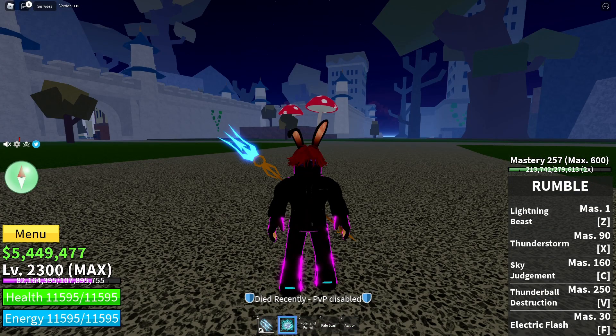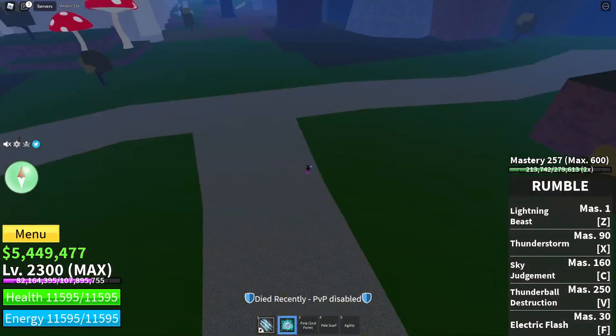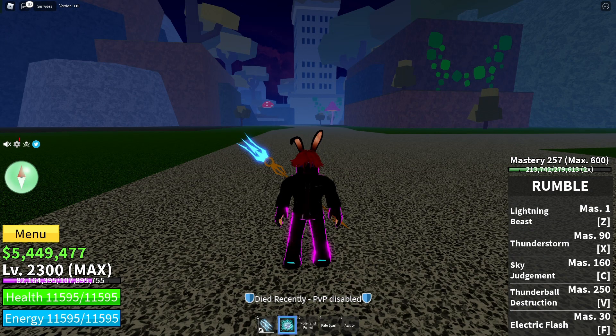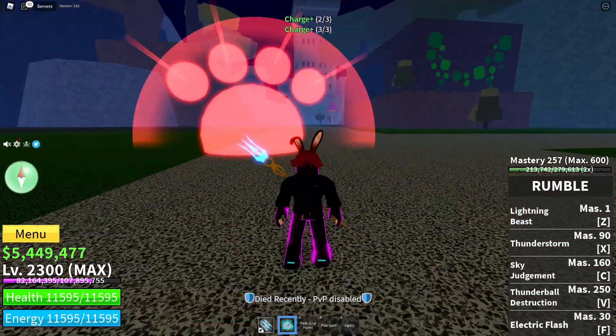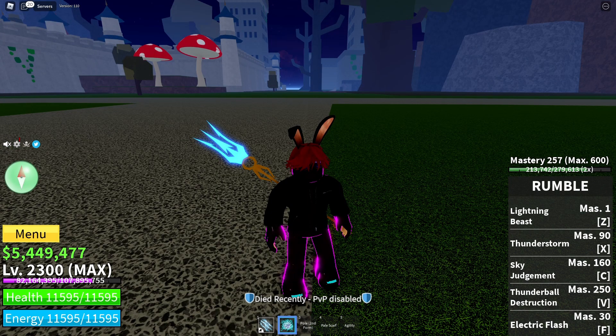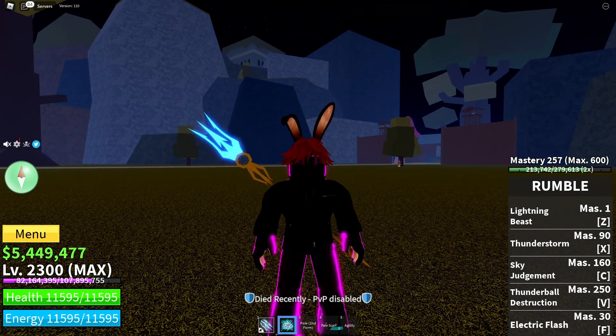The last ability of rumble is the electric flash, and it looks like this. Once you've used up all your moves it will charge back up. It's not really a traveling move, it's more like you have three extra flash steps. I'll be giving this ability an 8 out of 10 just because of that.